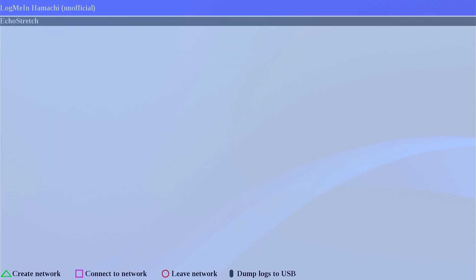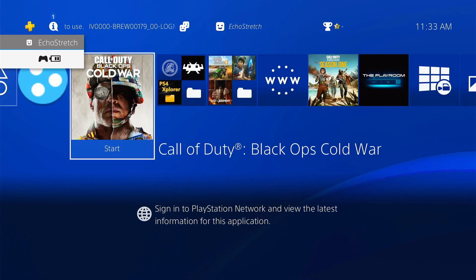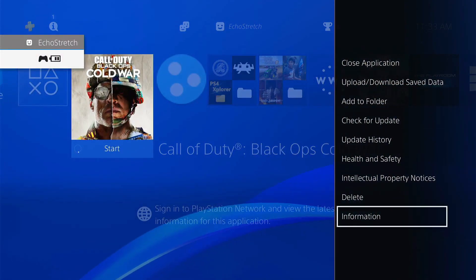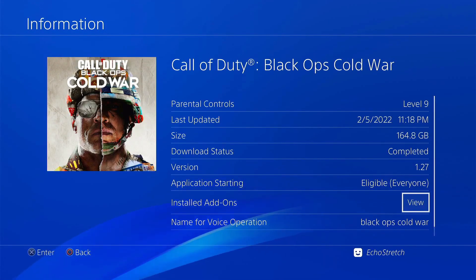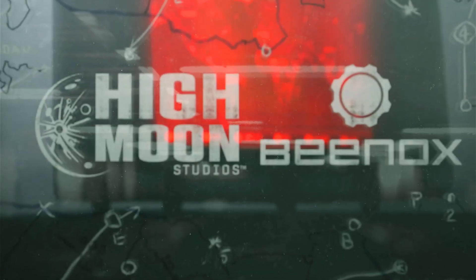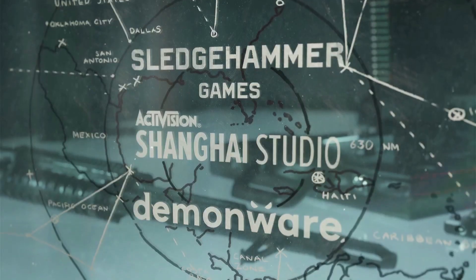Now once that is done, just go ahead and hit the PlayStation button — the app does stay open. We'll go ahead and launch Call of Duty. I should say now, just so you know, it has to be the same version. You and your friend need to be on the same version. For this video we'll both be on 1.27. As for the title ID, if you're on a European version or a US version that doesn't make a difference, as long as the version number is the same.